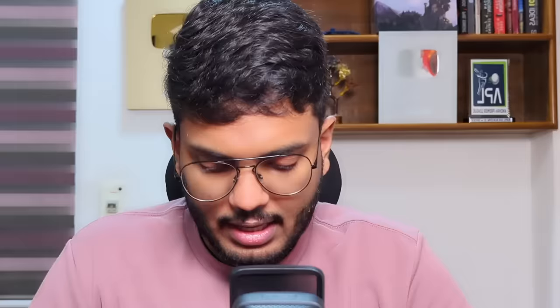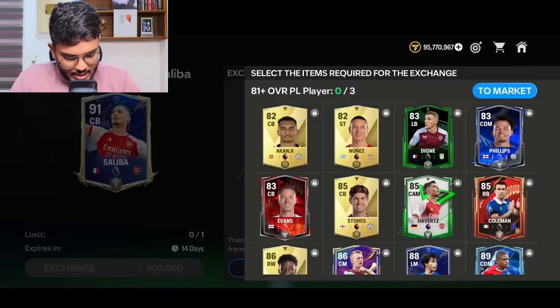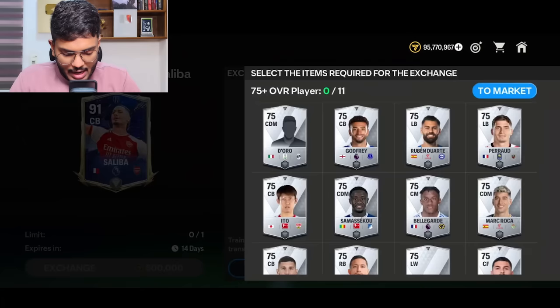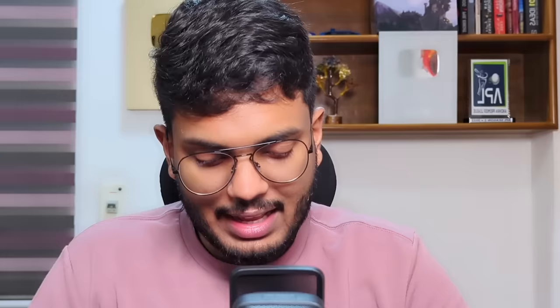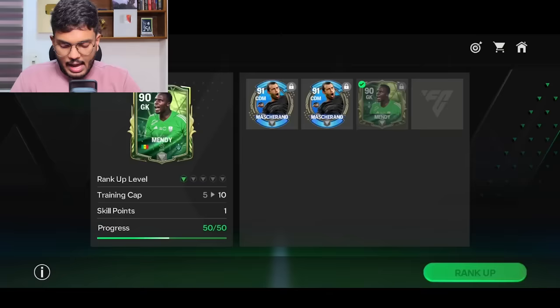For the Saliba exchange: two French players done, 381-plus Premier League players done, 581-plus rated players done, and the 1175-plus rated players done. That's 500,000 coins for a very easy exchange — basically free coins. We get a tradable Saliba. Oh wait, he's untradable — I just wasted some coins there. The purchase of Mendy has been successful; now it's time to rank him up.